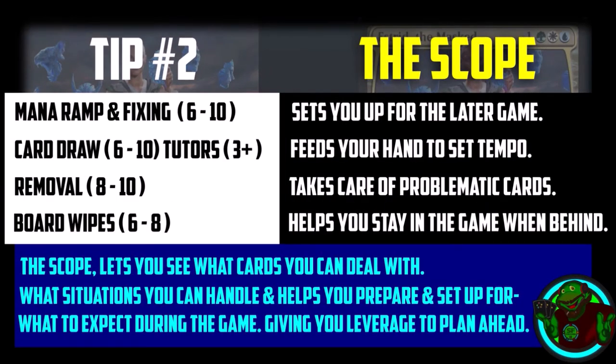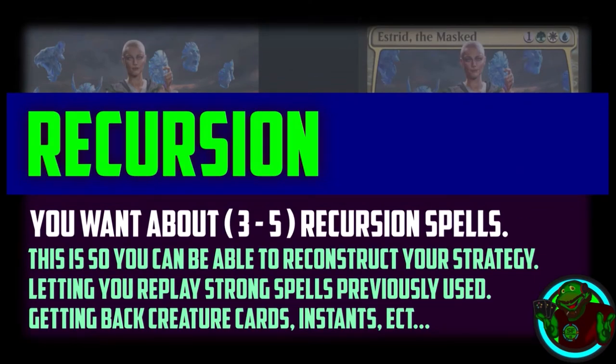Tip number two: the scope. Mana ramp and mana fixing, card draw, removal, and board wipes are all part of your scope. Mana ramp sets you up for the later game; card draw and tutors feed your hand to set tempo; removal takes care of problematic cards; board wipes help you stay in the game when behind. The scope lets you see what situations you can handle and helps you plan ahead, giving you leverage.